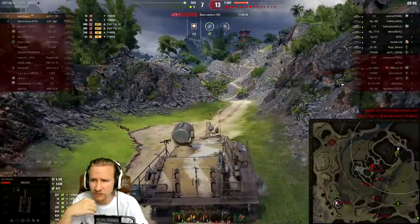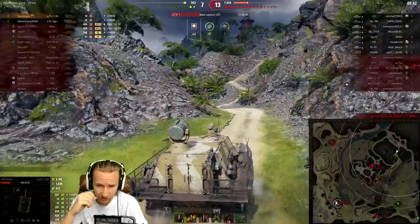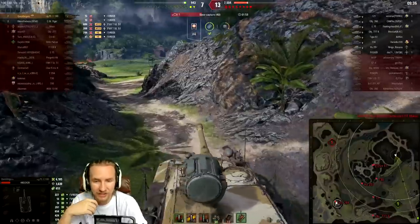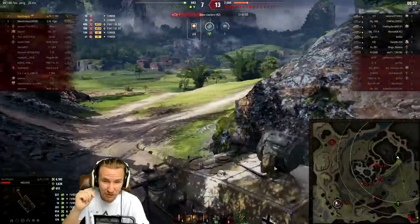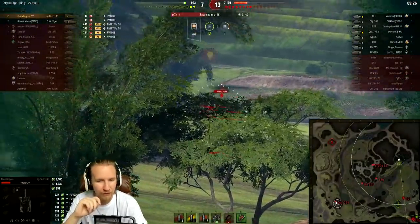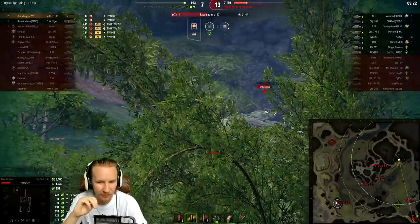Now it is me and a GW Tiger against eight vehicles on the enemy team and they're taking the cap circle. I've got 443 hit points — let's see what I can do with it. I was so happy to get through that one versus three scenario and that puts us up to 6,000 damage. Sure, I got lucky against the 60TP, but if I lost every time I got lucky I wouldn't be winning very many games.